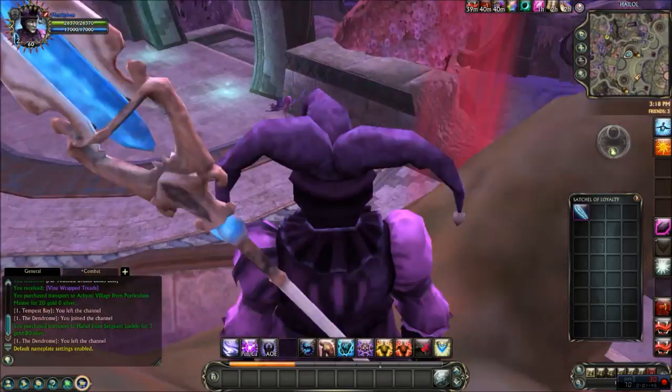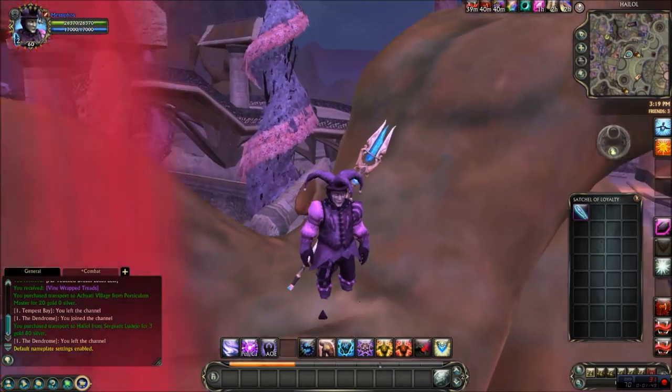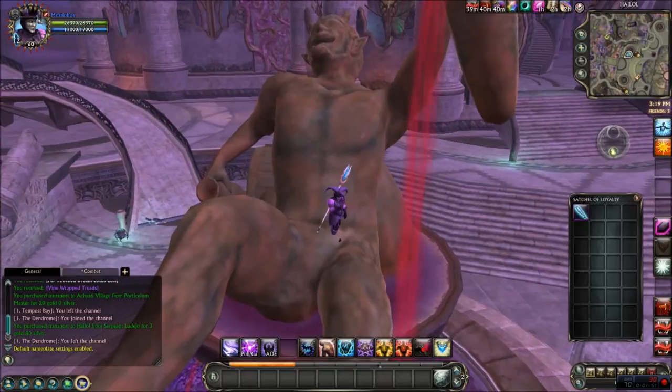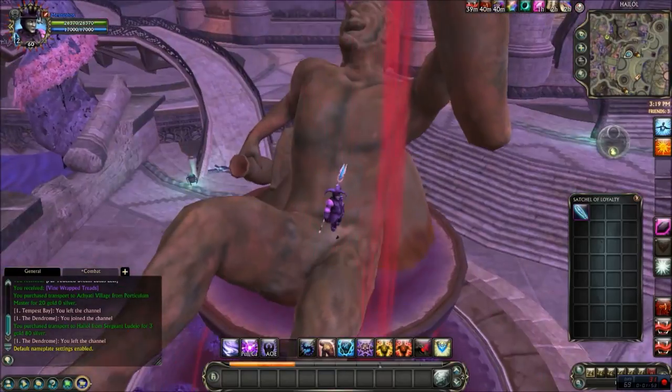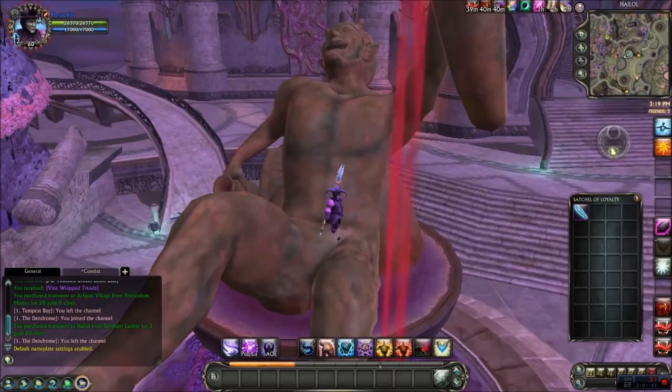And this has been Noobzilla going over the Transfiguration bobble, standing in the groin of a guy who's pouring a drink on himself. That seems like alcohol abuse, but he seems happy, so we'll give him a pass. Thanks for watching everybody, I'll see you next time.